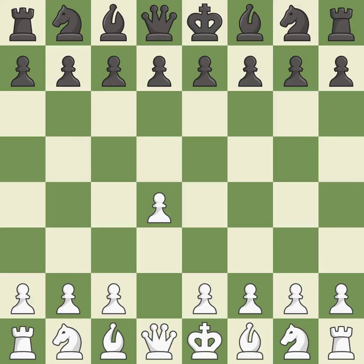Opening with the queen's pawn controls the center and usually leads to a more positional development of the pieces. The Dutch defense controls the important e4 square, but somewhat weakens Black's kingside.